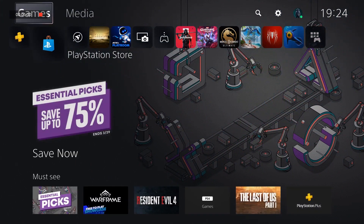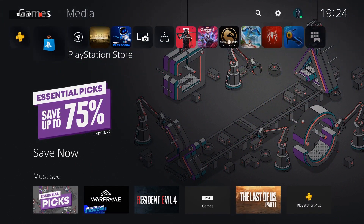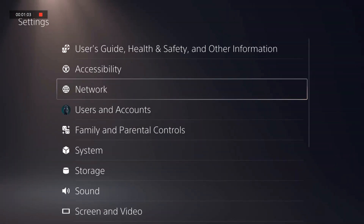First, turn on your PS5 and log in to your account. Then go to the settings menu by selecting the gear icon on the top right corner of the home screen. In the settings menu, select Users and Accounts.